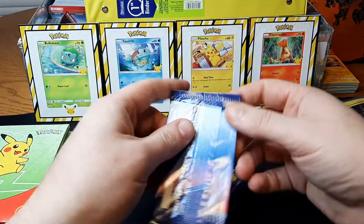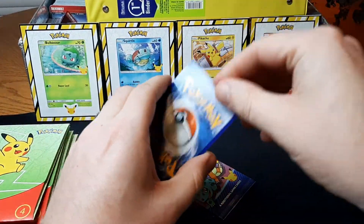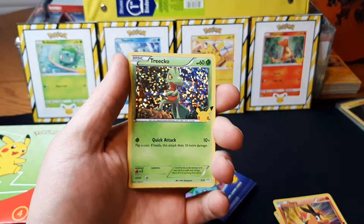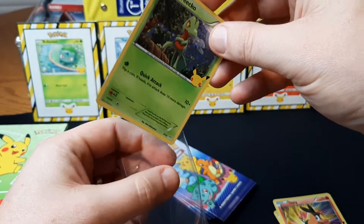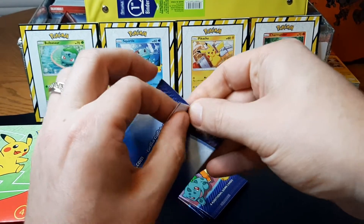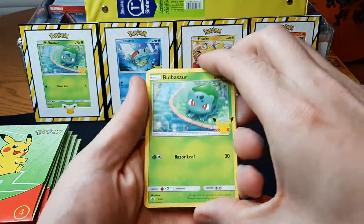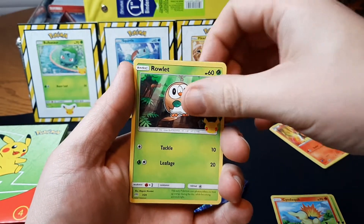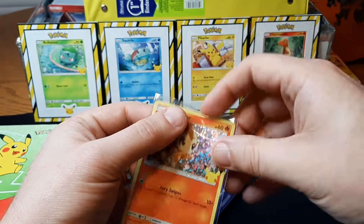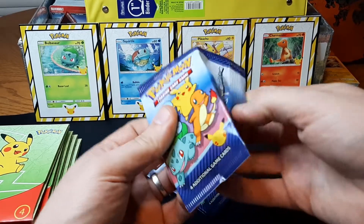All right, so let's open up this first half. A holo Turtwig, a holo Chimchar — I have a second holo set that I've kind of started putting together. I really don't expect to finish that one, but that's one I needed for it.